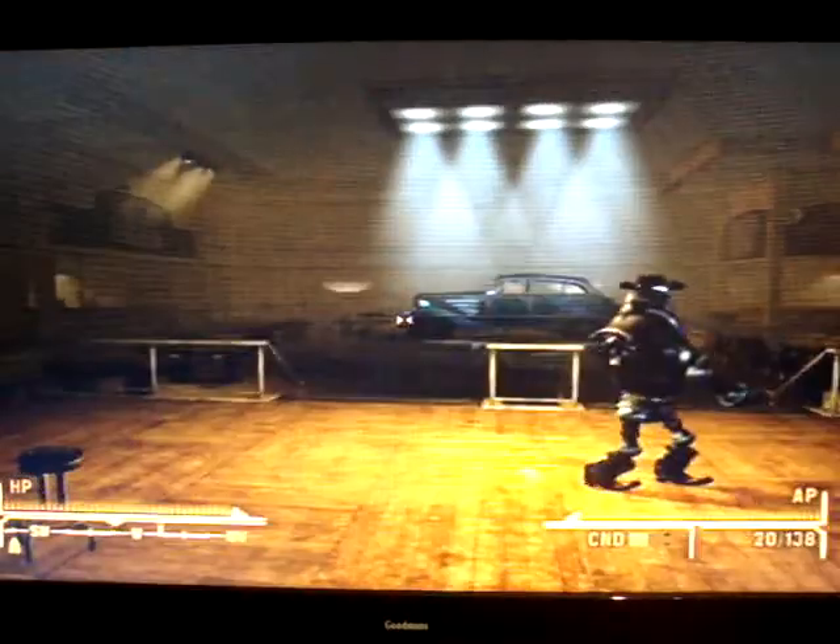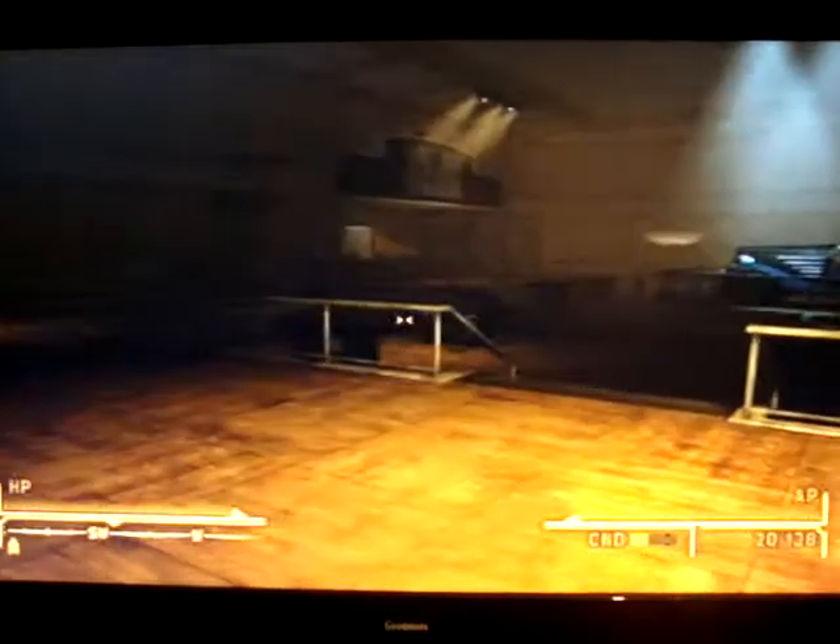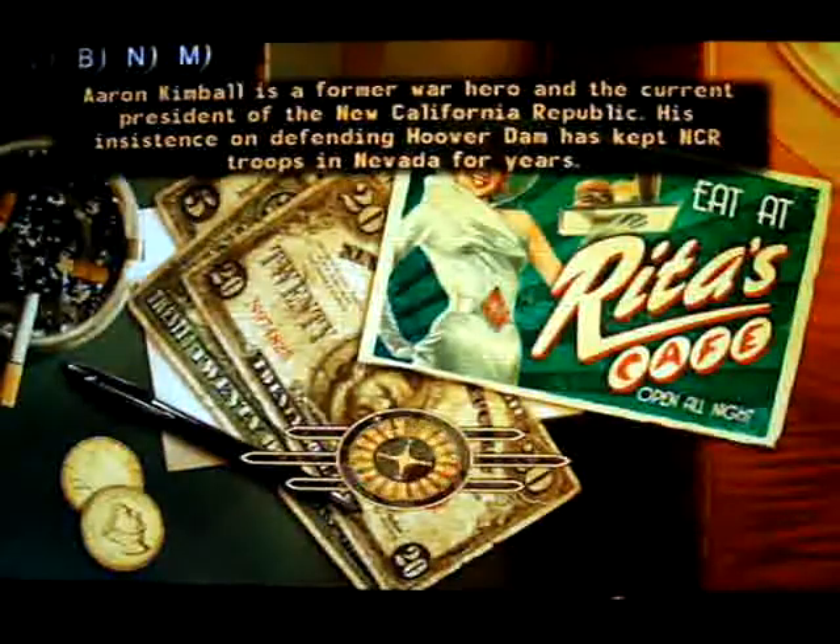We are in the Vicky and Vance Casino here with our cool little robot friend. You need to do the quest My Kind of Town. Once you've done the quest, come in here — there's going to be no one actually at the casino yet, apart from the robot. So you go outside.